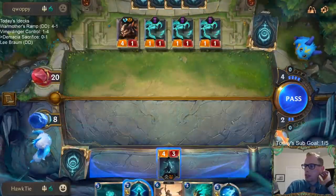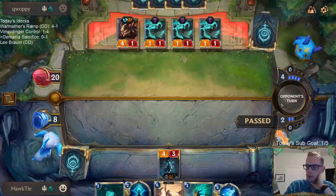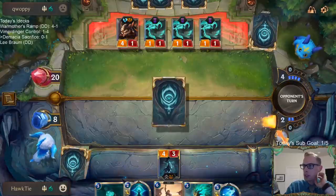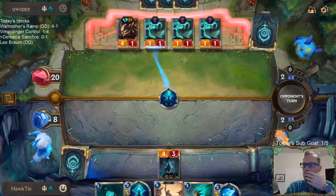Unfortunately that means they have another Callista and I don't have a Withering Whale to stop them. So GGs - oh, maybe not.